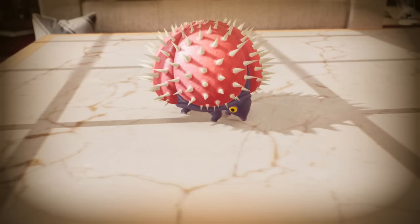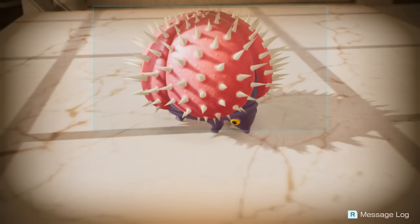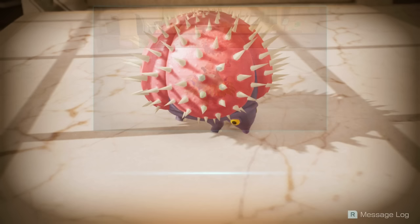I thought I squished one for a second. Whoa — a creature. What is that? I don't see any ship parts. Could that thing have swallowed one whole? Those spiky things are going to make this tough. I have to find an opening. Maybe I should use X to build up energy so we can rush the creature when the time is right. Let's circle it and wait for a chance to strike.